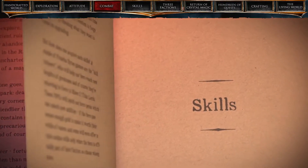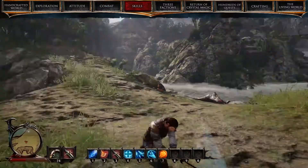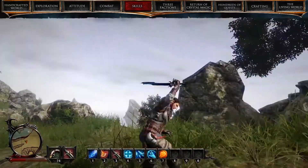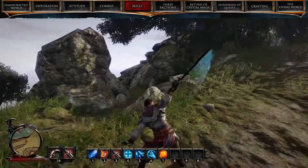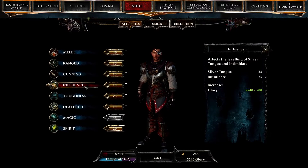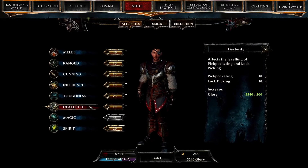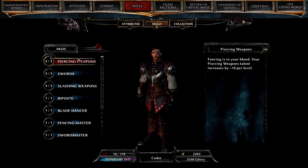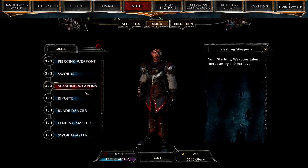Skills. As the hero defeats enemies and completes quests, glory is earned. This glory can be spent on making the hero better in various ways, by improving his attributes in the areas of melee and ranged combat, cunningness, influence, toughness, dexterity, magic, and spirit, and by unlocking new skills and abilities. This time around, our hero has more freedom to forge his style, by choosing what he wants to focus on upgrading.